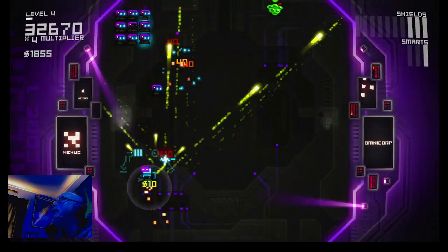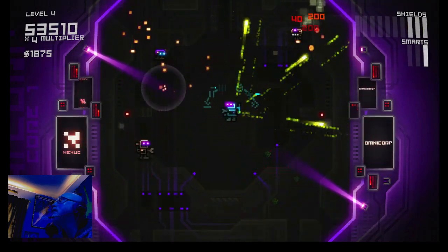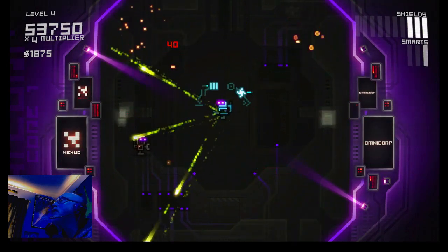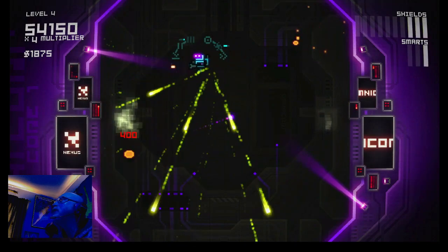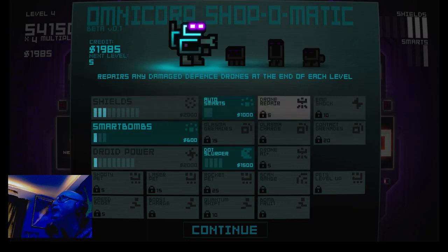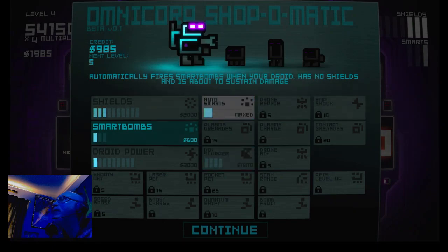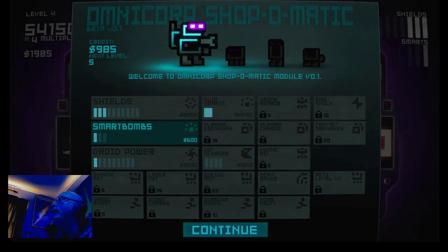There are turrets you can put in this game - hopefully I'll be able to get one maybe later. I'll grab that fruit. Now the robot's shooting. I'm going to put in an auto smart bomb, which fires automatically when I'm in trouble. Go ahead and put that on.